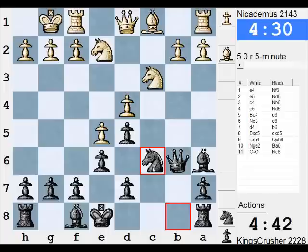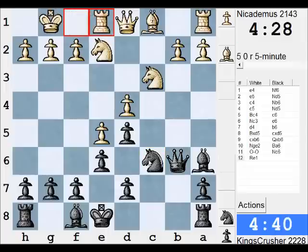This looks pretty juicy. But I have got like Nb4 to d3 surely. Is that a cheeky idea? Nb4 to d3 - would it do anything? I am not sure it would do anything. So how about for the moment just normal play. Nb4, normal play. Bb4, Rc8. What is normal play here?